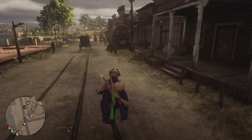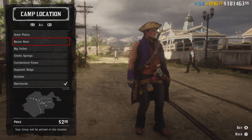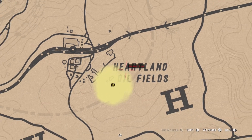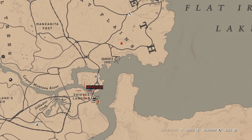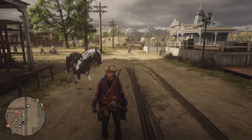Once you've done that, you want to fast travel to Blackwater, and then you want to stand just outside the sheriff's office right here. I'll be featuring a new location which I haven't featured before. While you're standing outside the sheriff's office, you'll want to set your camp up at Hennigan's Stead. This one is way more consistent — you'll always get your camp here if you set your camp close to the sheriff's office. Also mark that location right there.